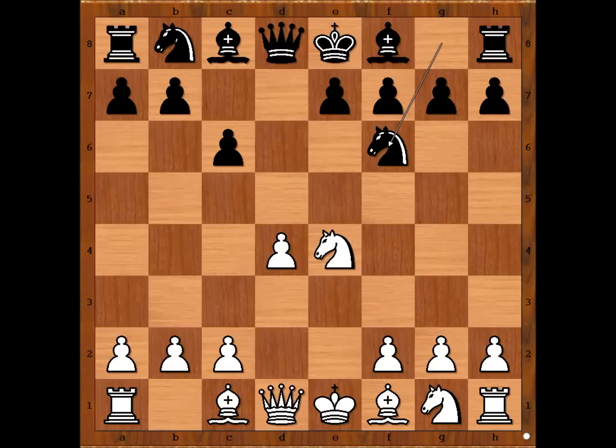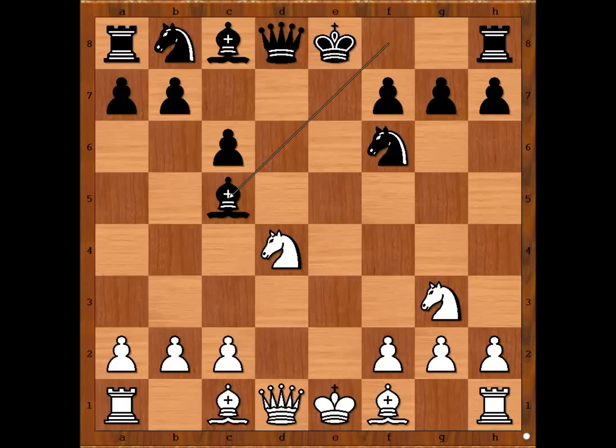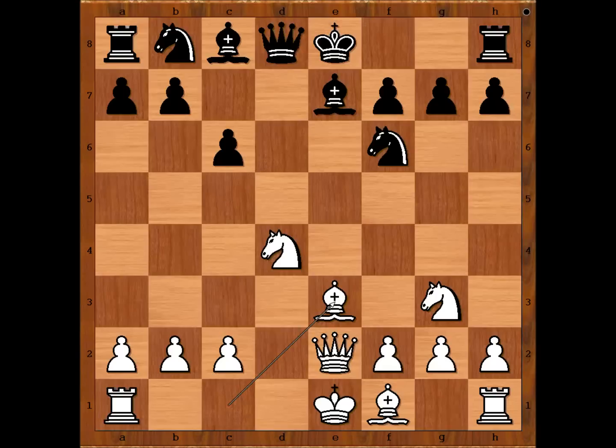White to move. Most of the time white takes on f6, but Alekhine played knight to g3. Then e5, knight to f3, e takes on d4, knight takes on d4. Bishop to c5 attacking the knight. Queen to e2 check, bishop to e7, bishop to e3. Black to move, and Tartakower played c5.